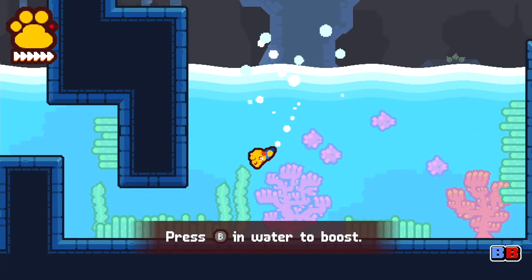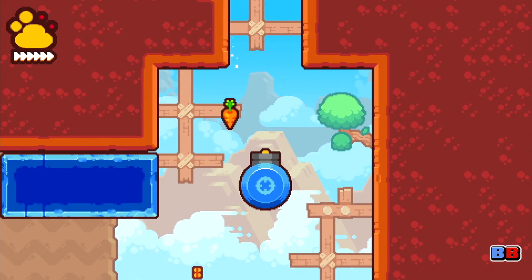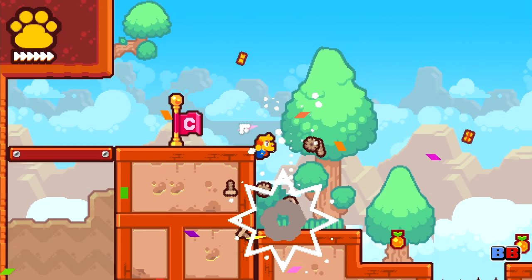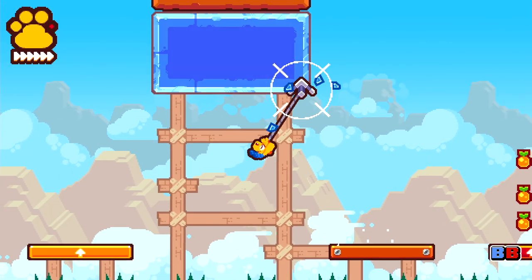GrappleDog is the type of game that teaches you its gimmicks by giving you platforming challenges to solve and asking you to piece together combinations of moves that are often introduced in the levels prior.